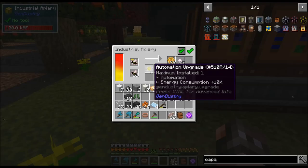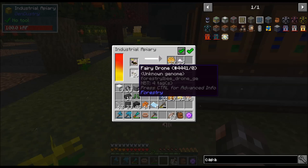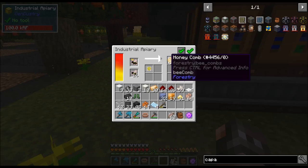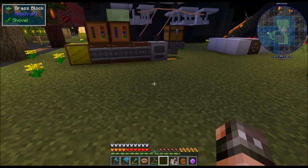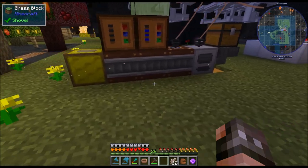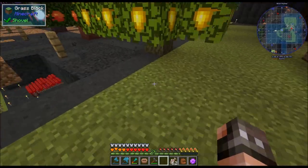I stuck an automation upgrade in here, and I think what that does is it automatically puts the princesses and the drones back in, because I haven't touched this and it's been running. It's at 90%, it's getting ready to run out of the queen. I'm really liking these, although I do know I'm going to need quite a bit of power. Once we get to the misty dimension, we can craft Invar. And Invar you can use to create the different dynamos and we can actually get a dynamo that will turn emeralds into RF.